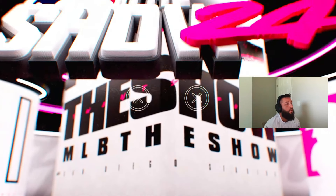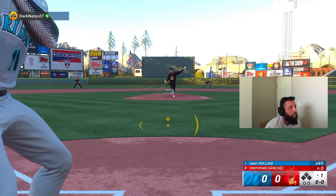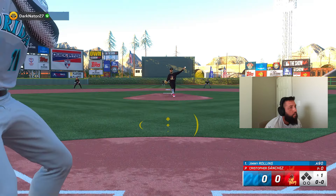Our opponent is Dark Nader; he's got Christopher Sanchez on the bump, so at least we get to face a lefty which is a lot better than facing a righty. I just missed that — why do we have shadows? What kind of time of day did he pick? That's a base hit. I don't know what happened the first two at-bats, but that's gonna be a gapper — going to run. That should score a run. We're going to take a one-nothing lead.